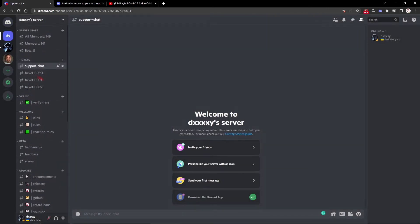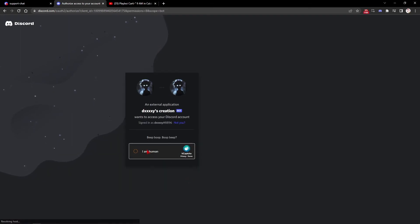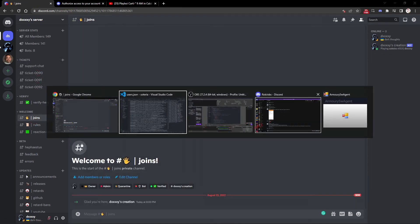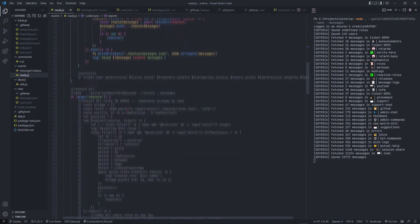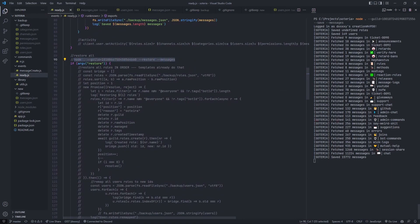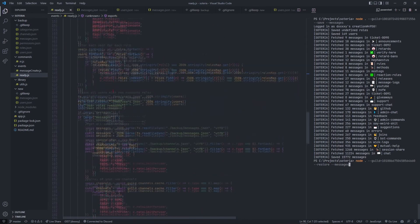Okay, there we go — there's our server. Now we need to invite the bot, so just get your client ID and invite it. Now we will go to stage two. Here — so it's restored. The `--message` flag means it's going to restore all the messages as well, not just the users.